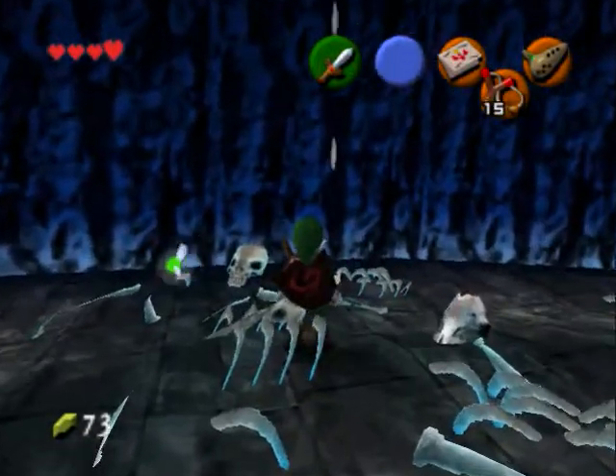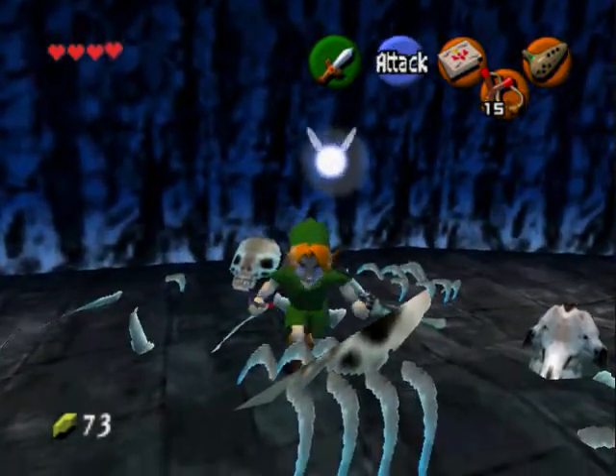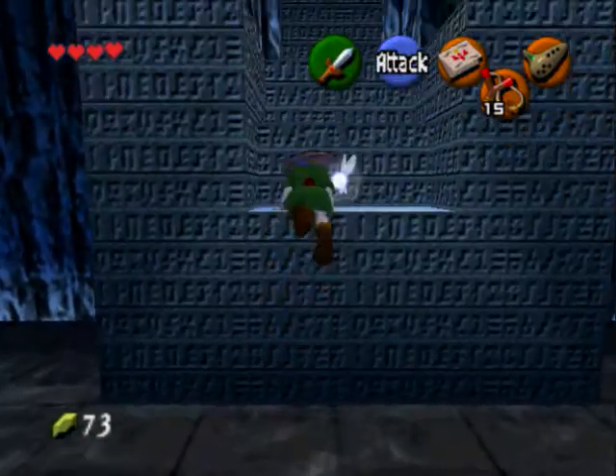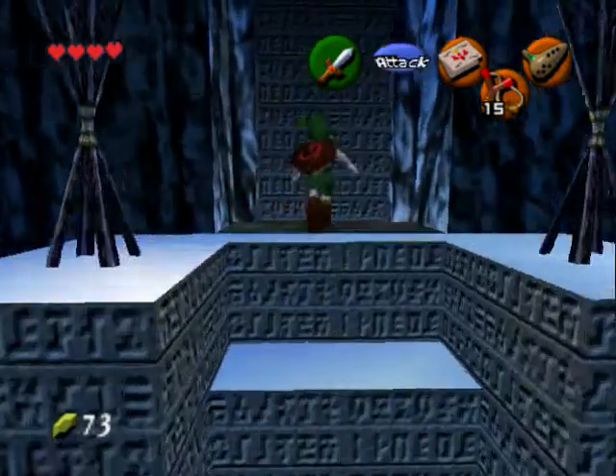You see how Navi's green? It's like she's trying to show you something. We need to go ahead and get this song that we need to get. I think we get a heart piece - I don't really remember. Like I said, I'm not going to 100% this game.